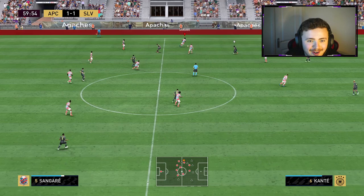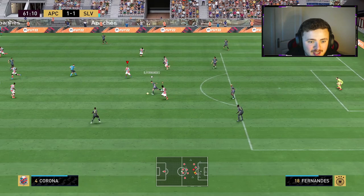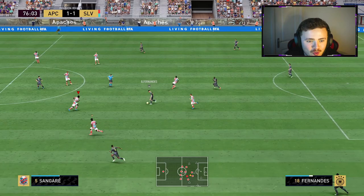Sangare man — I'm enjoying this card. He's that big bully in the middle of the park that every team needs. Decent passing range as well. Gravenberg has been classed — this one with an upgrade is going to be scary. If you want to build a team around this chap, definitely invest in him soon. Go on, Corona — that's ambitious, but make it. 15 minutes to go, still in this game at one all. We can sneak a winner here, boys.